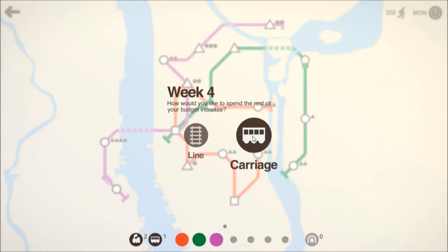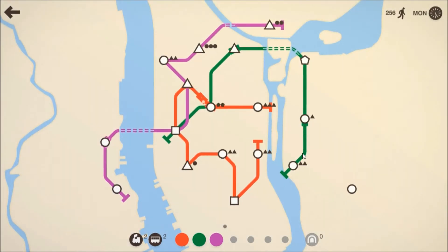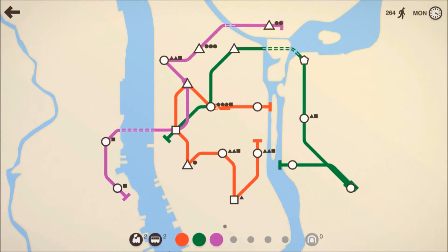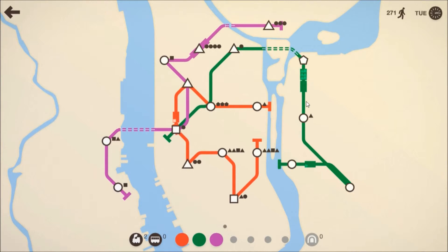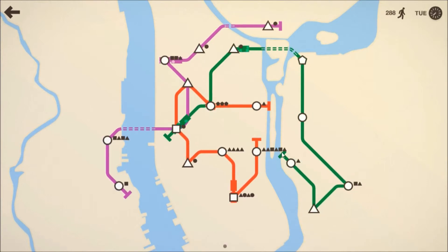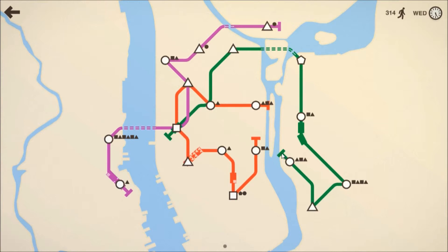A new locomotive — and we want a line or carriage? Carriage. I wish I had chosen a line. I think we should use up our carriages on the purple and on the green — he's full, so put it on there. The red needs a new train as well. All those triangles and squares on the red line don't want to get to places.